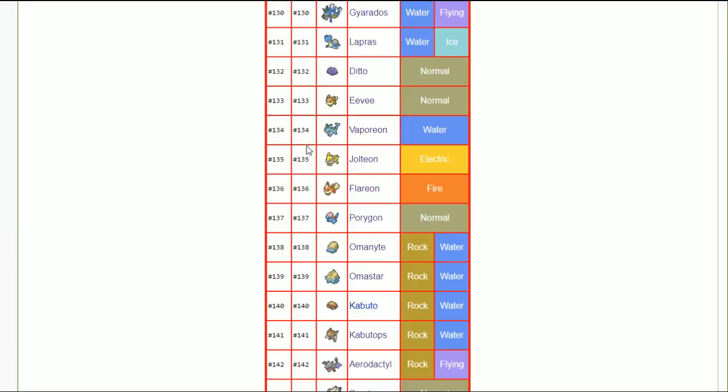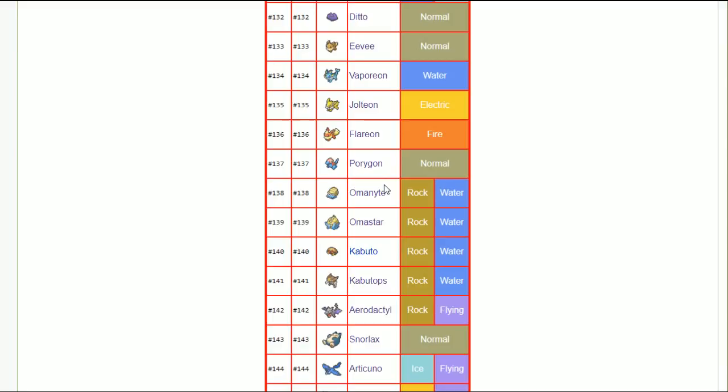Vaporeon — bold nature, just make it as tanky as possible. Jolteon — timid nature, you've got to be fast and do damage. Flareon — adamant nature, hit with physical moves; modest could also work. Omastar is a lot slower than Cloyster, so you need timid nature to outspeed everything after a shell smash. Kabutops — adamant with priority for good damage. Aerodactyl — jolly, just be the fastest Pokémon in the game with stealth rocks.